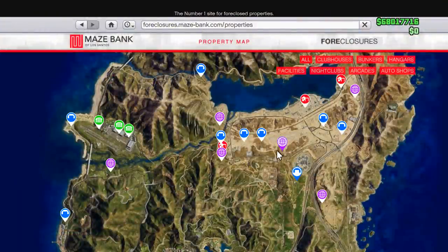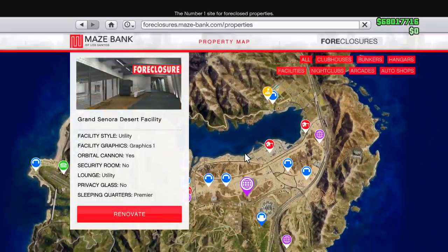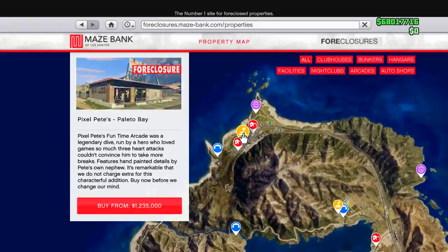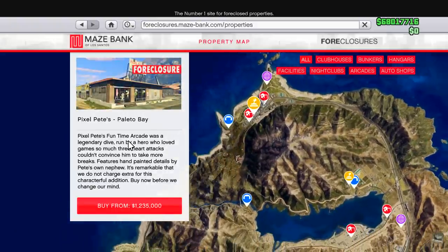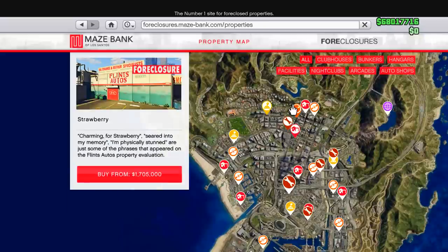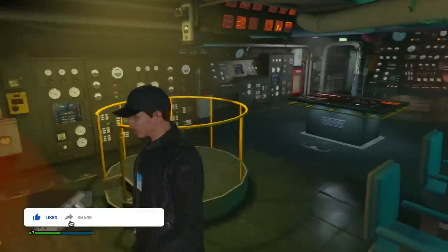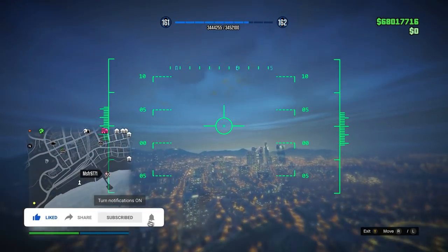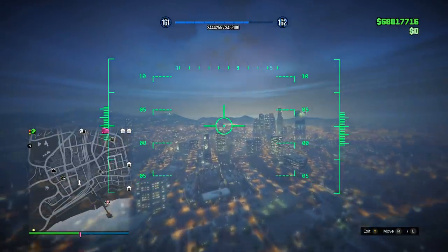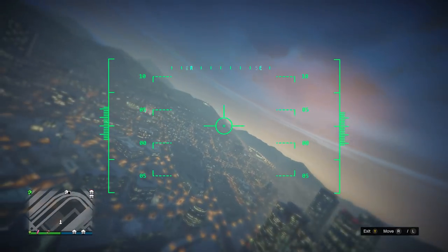If you're looking to expand from there, I recommend getting either the Facility or the Bunker. The Facility gets you access to the Doomsday Heist, which is another good heist. There's actually a cheaper arcade for 1.235 million dollars. The Bunker is great, the Nightclub is solid, the Auto Shop is pretty good too — there are a lot of great businesses, but those are probably the best to expand out to. That's pretty much it for this 10 million dollar guide. Hopefully this helped — drop a like, subscribe if you're new, turn on the notification bell. This has been Hacky, have a good rest of your day!